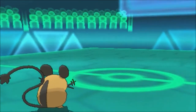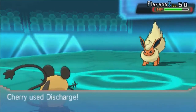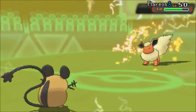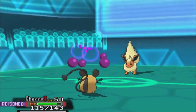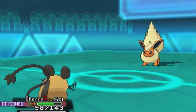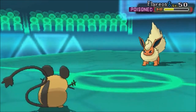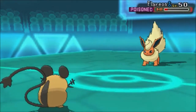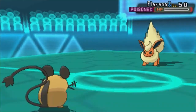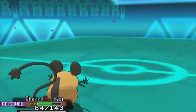Even though Rotom is slowed down by Sticky Web, there's no way Barbaracle outspeeds me. I felt much better going for damage now — not Volt Switch, but Discharge, which has a 30% chance to paralyze. Flareon is heavily defensive but I still do a good chunk of damage. I knew I'd still outspeed, so I hit it with Flamethrower in case it survived Discharge — and Flareon is out of the way.